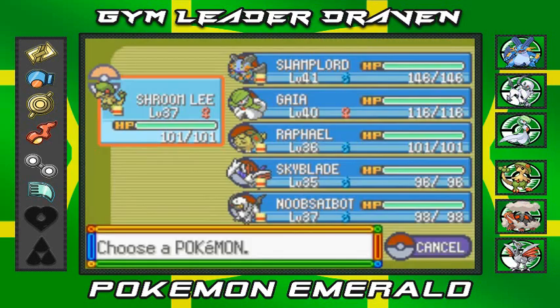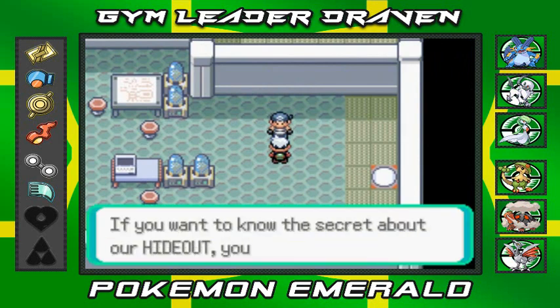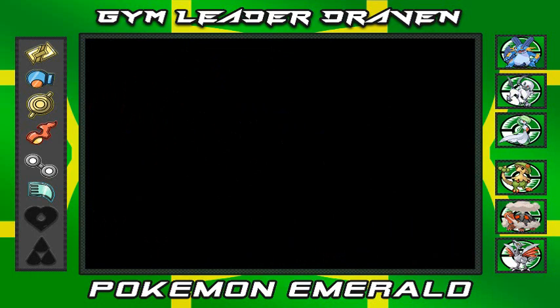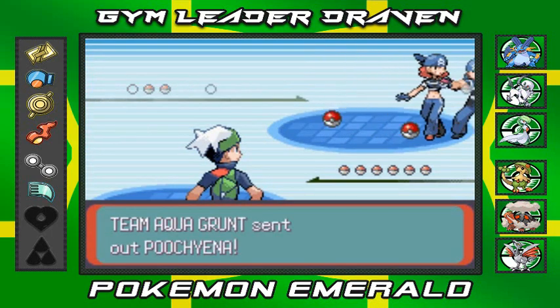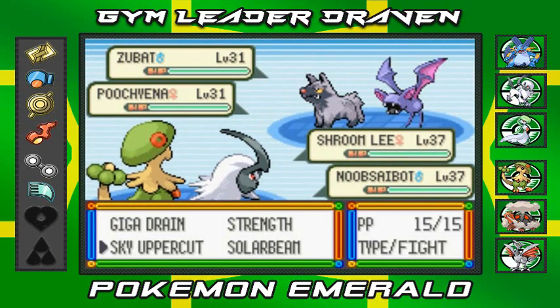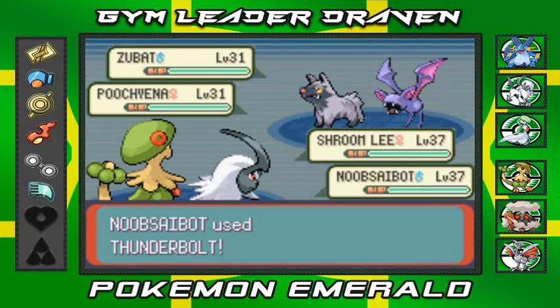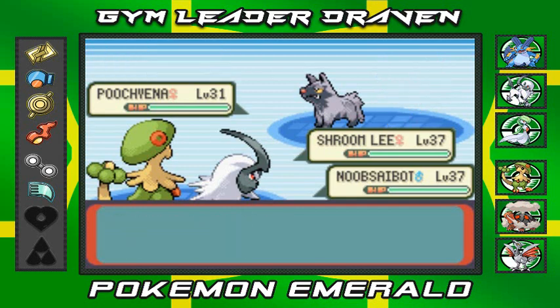We've got a double battle right here. Let's switch to Noob Saibot. One grunt says to beat them if you want to know a secret about the hideout. The other asks which uniform is cooler — Team Aqua or Team Magma. Honestly Team Magma, but that's beside the point. Let's beat these guys up — Thunderbolt for that guy. Noob Saibot going for Thunderbolt, maximizing the potential right there. Destroyed!